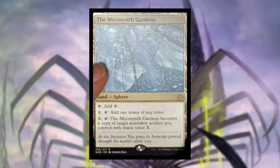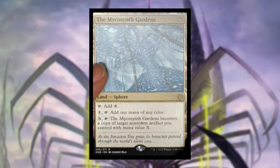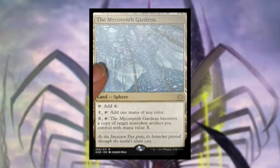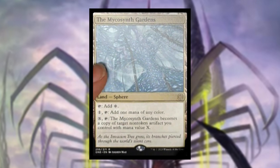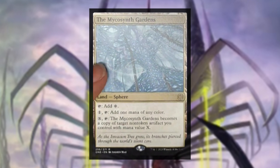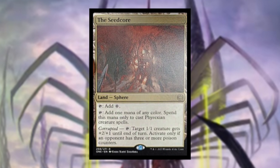Oil counters are going to be a big part of this set and I'm very excited to see lands that help you put them on your creatures. The Mycosynth Gardens taps to add colorless, or adds one mana of any color. For X and a tap, Mycosynth Gardens becomes a copy of target non-token artifact you control with mana value X or greater. This could go for a lot of money — it permanently becomes whatever artifact you decide to copy.